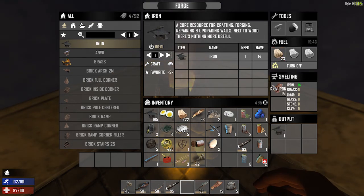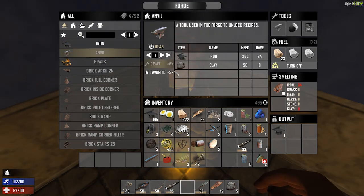Let's go ahead and craft the anvil. The anvil requires 200 iron — holy crap! We don't have 200 iron, we almost did though. We'll craft that up. We don't want the broken glass; we got lumps of coal.